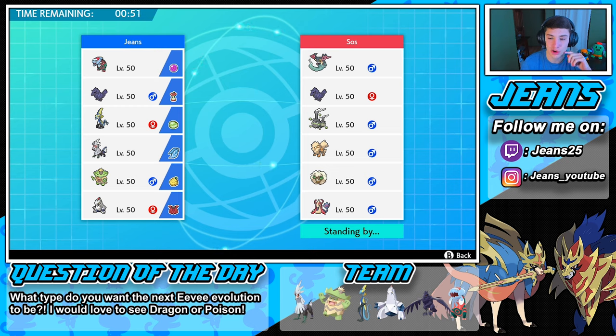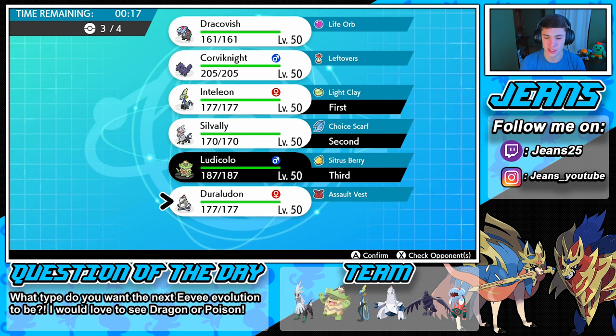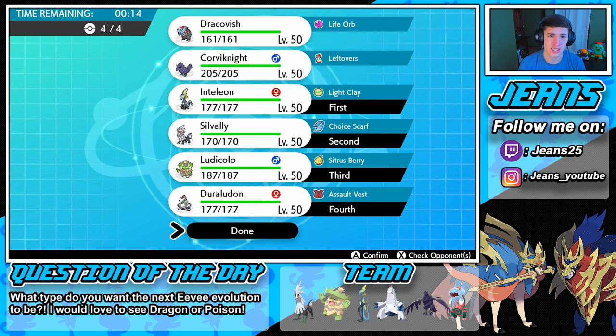Silvally would be good — we could Choice Scarf him and do some work with Heat Wave. I think we're going to roll in with the Inteleon and Silvally in the front spot, then Ludicolo and Duraludon in the back. Silvally can do some work with Heat Wave, covering Water and Grass, and Duraludon can cover that Dragon-pole over there. So let's go with that and see how we pull it out.